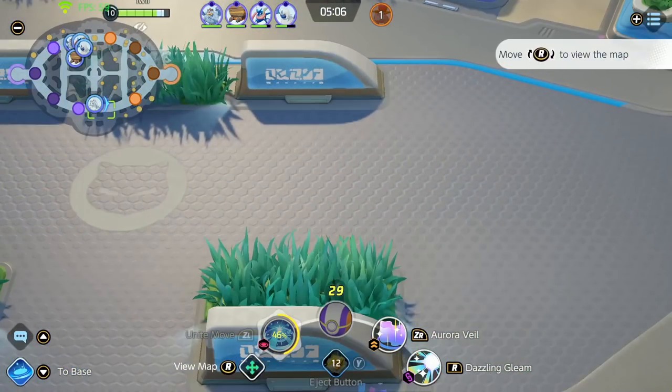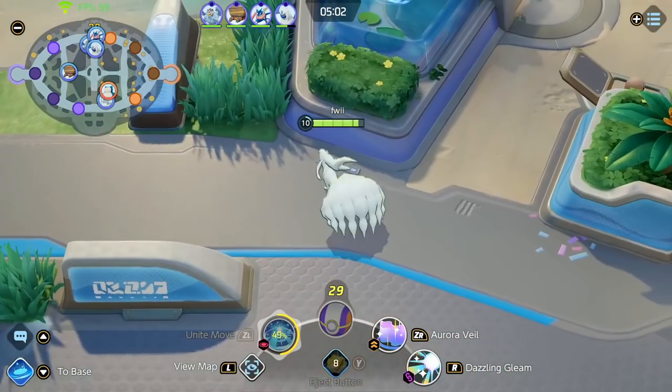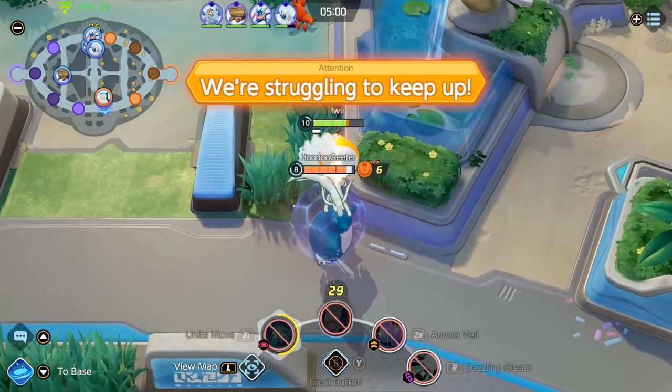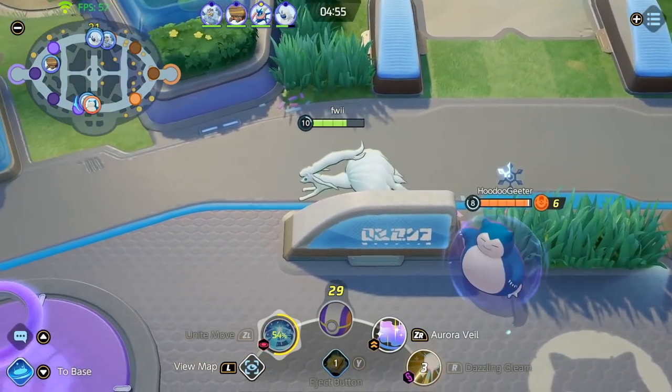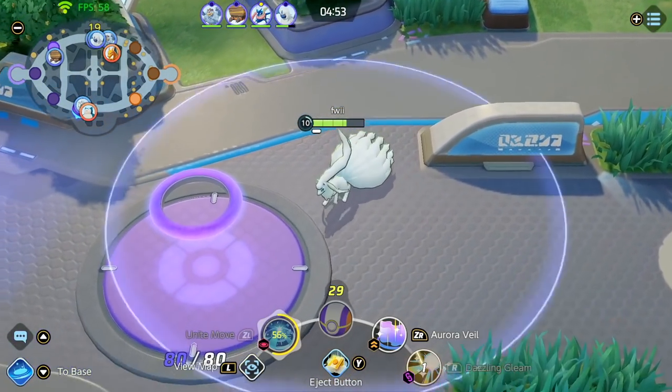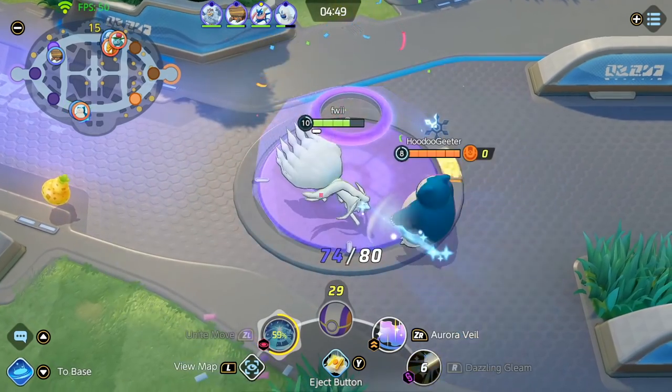Right now I see that there's four players top, and the thing with Ninetales is that you're extremely good at defending. You don't need to go five top with your teammates, especially when there is no objective to fight for. The Snorlax is trying to score here and I can tell he probably has Score Shield, so I'm just going to defend.